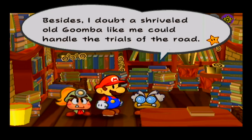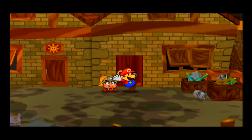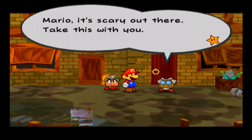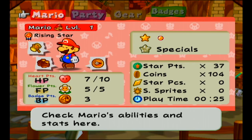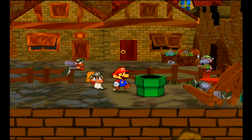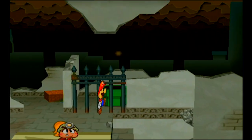Professor Frankly is not coming — he says he won't be of any help, so he's going to stay and do more research. But before we go, Frankly has one gift for us: a Power Smash badge, which will be very helpful. He also tells us we need to use Flower Points for special moves. We're going to equip that badge right now, then go back down into the Rogueport Sewers and go this way, curse-flying over the panel.